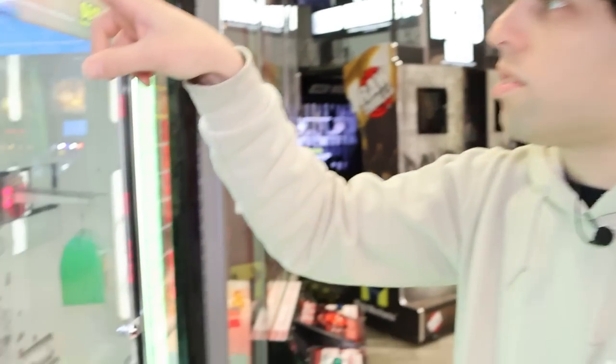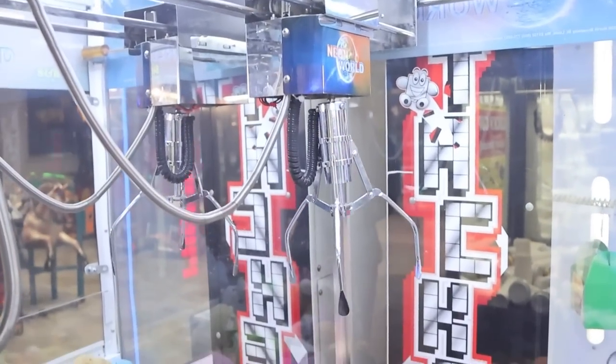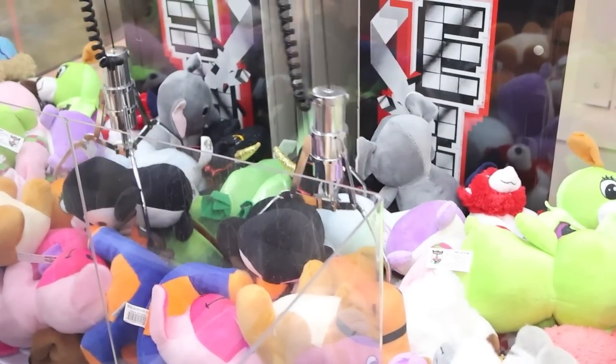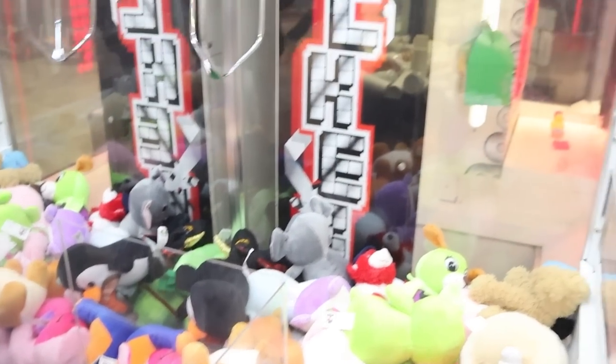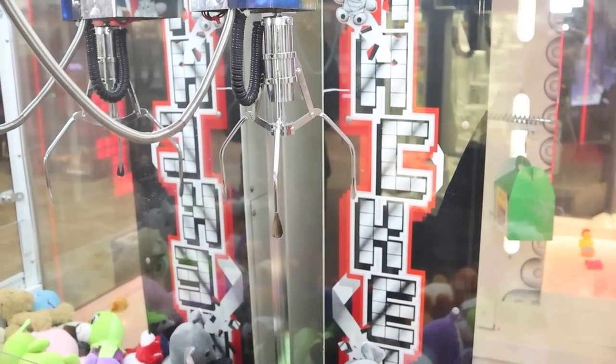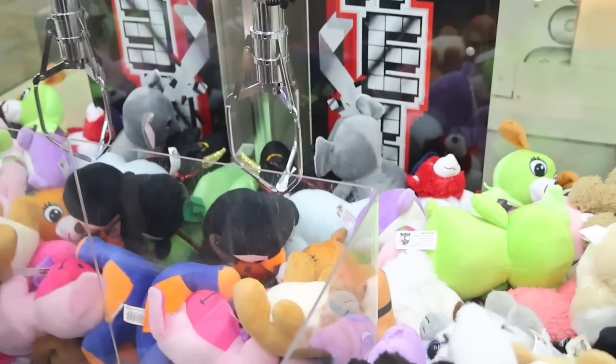Might be able to get this guy in the back here. So this is a little plushy neon world claw. We're gonna try and get this guy in the back — I don't know what it is, it's like a penguin or something. Sometimes it has a pretty strong grab. Yeah, see, like it wanted to get him. So I think we have some potential here. This claw loves to swing, so I just let it stop. Sometimes I'll even let it time out — let's see if that gets him under the arm.